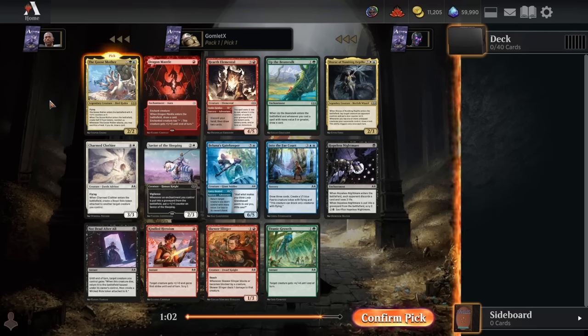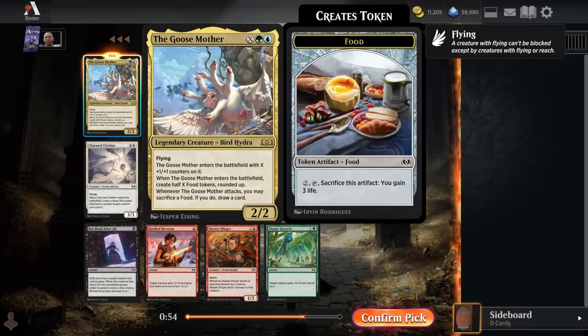Hey everybody, it's GauntletX and welcome back to some more Magic Arena. Today we're going to be playing another premiere draft of Wilds of Eldraine. Without further ado, let's slam dunk our pack 1 pick 1 rare, the Goosemother.